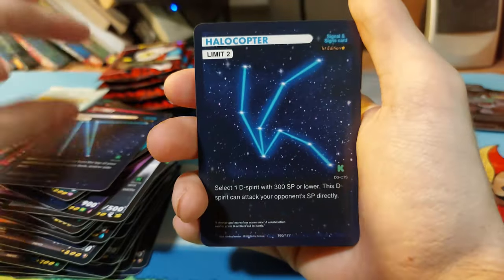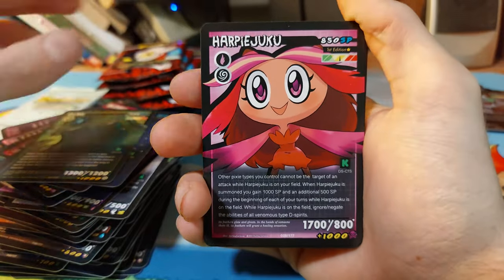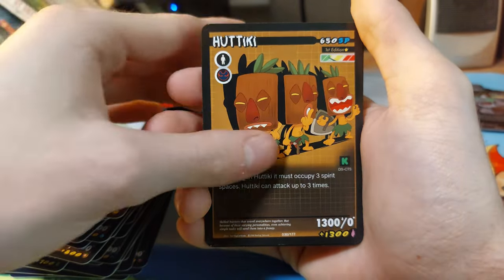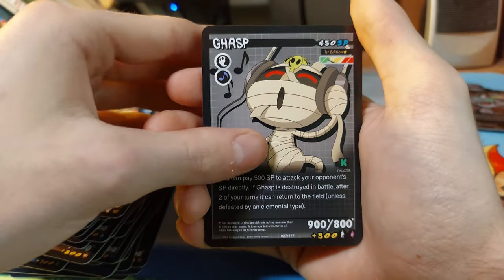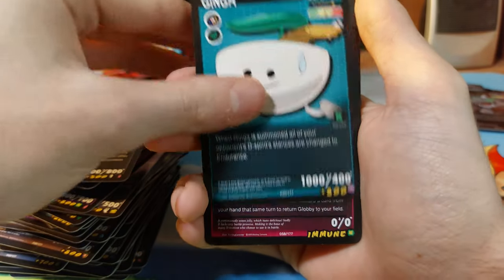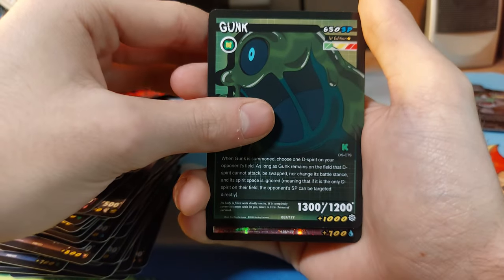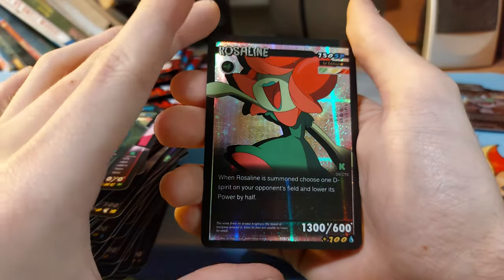Greediness, Helicopter, Gunk, Hedgehog, Hutton, Gas, Ginga, Glob, Gunk, and we have a Rose Line.